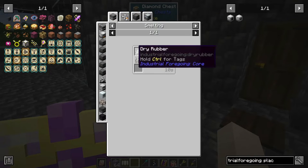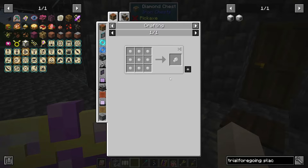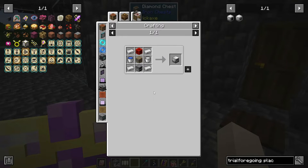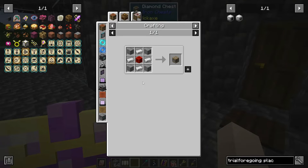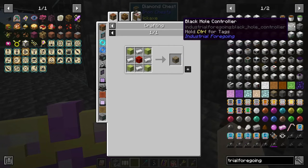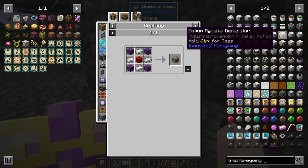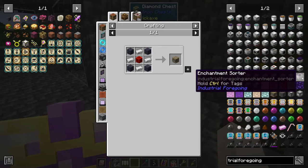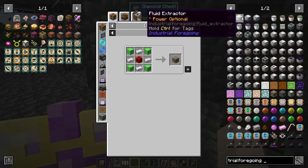I would rather chop down rubber trees all day than create this machine to make latex. It looks like the only way is you can only make tiny dry rubber with the latex processing unit. The latex processing unit also takes a pity machine frame, so you have to get the fluid extractor. I mostly like made them and then forgot about them — it should be the fluid extractor.